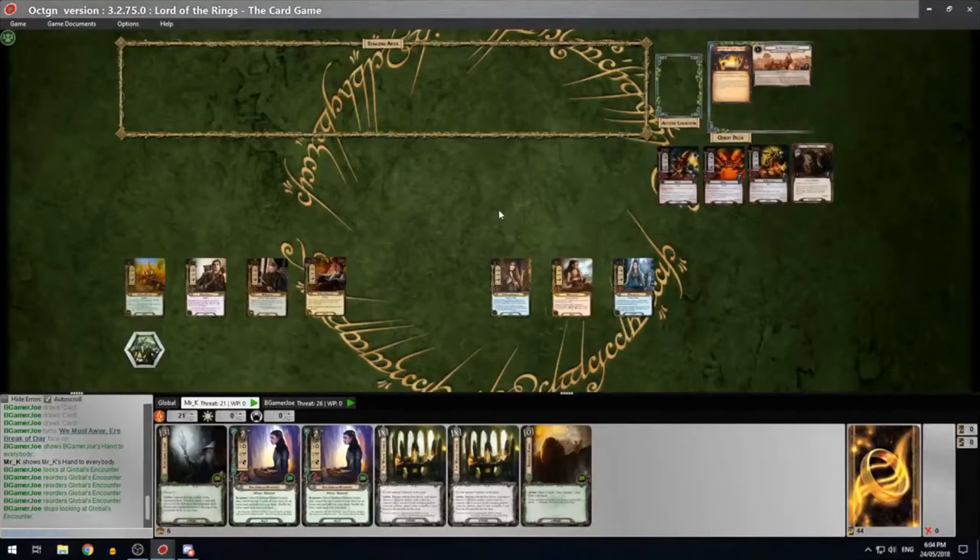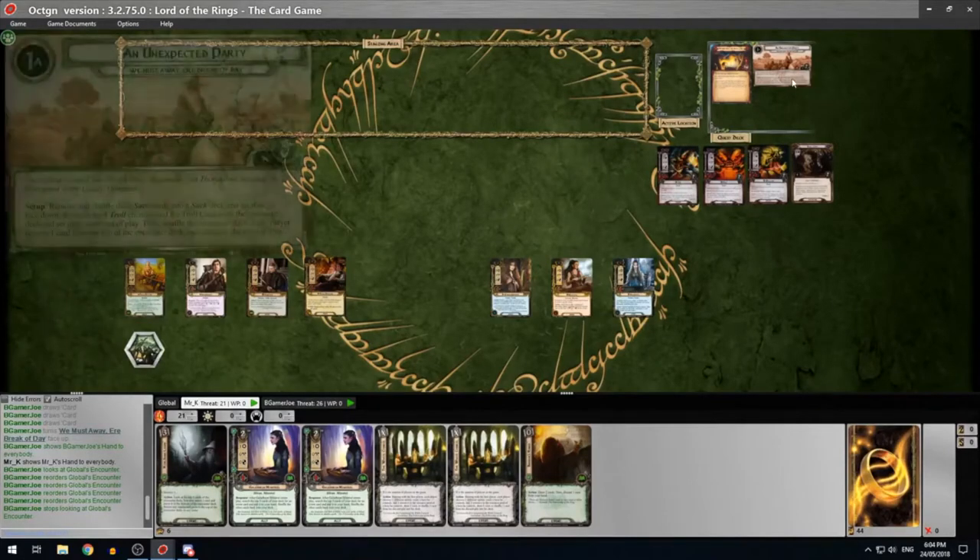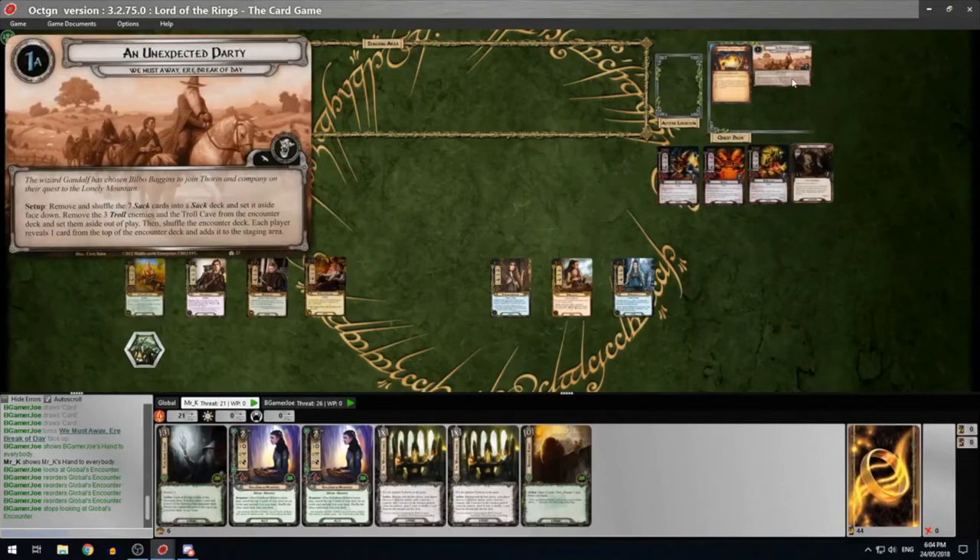Hello everybody, welcome to another video about the Lord of the Rings LCG. My name is Ryan and I am joined once again by Joseph. How are you doing Joseph? Good, how are you? I'm good. I'm ready to follow Elrond's orders for this week. Quest of the week. What are Elrond's orders this week? We're looking at 'We Must Away Ere Break of Day' from the Hobbit Saga box - the first Hobbit quest.